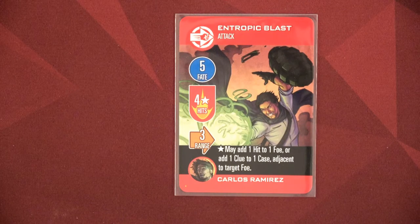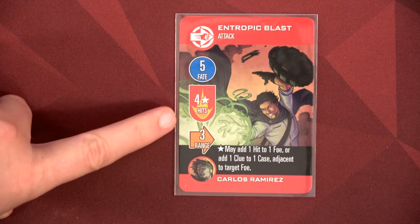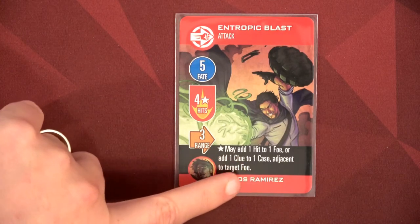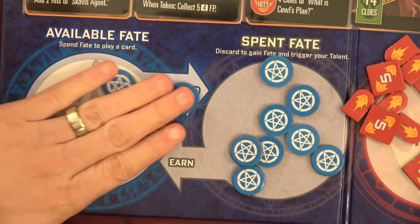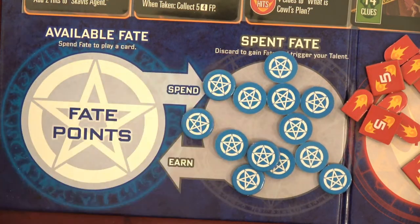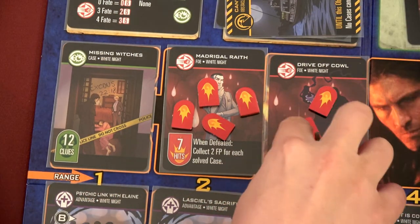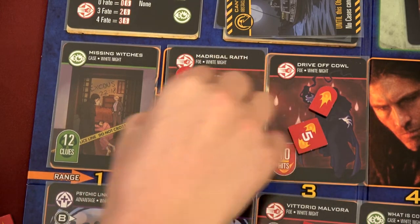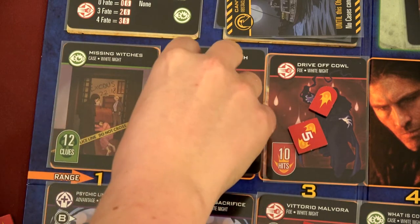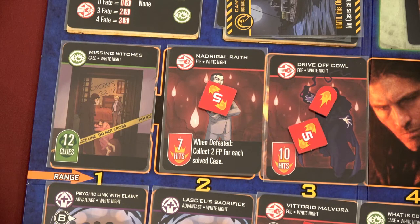We're going to have Carlos do a big attack — the entropic blast. It's going to cost all five fate points we have stored up, but he does four hits and may add one hit to one foe or one clue to one case adjacent to the target. He's going to hit drive off cowl for four — a total of six hits — and then add one to the magical wraith, bringing it to five damage.